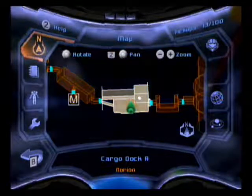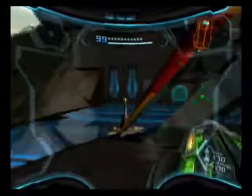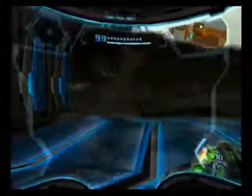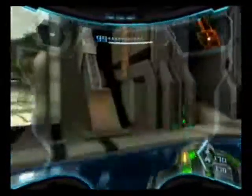Hey everybody, it's WreckerRider, and welcome back to Let's Play Metroid Prime 3 Corruption. In today's episode, we're going to be starting the big item run with Norian. You may remember that we weren't able to get to Generator B because of the whole crisis that was going on at the time. Well, now that there's no crisis on Norian, we can get to Generator B and get a bunch of items there.